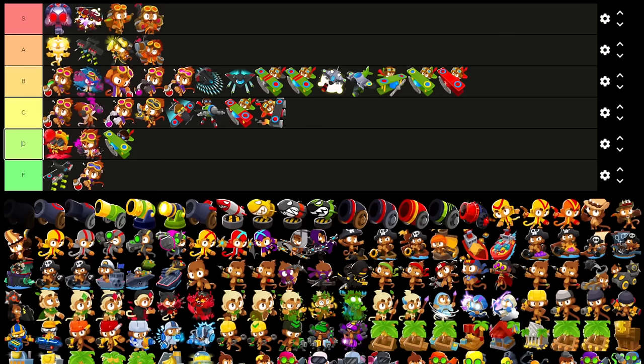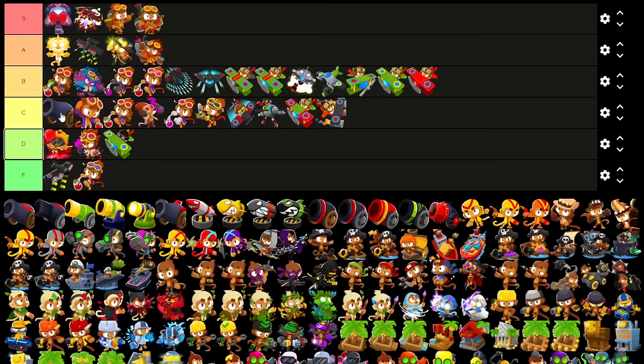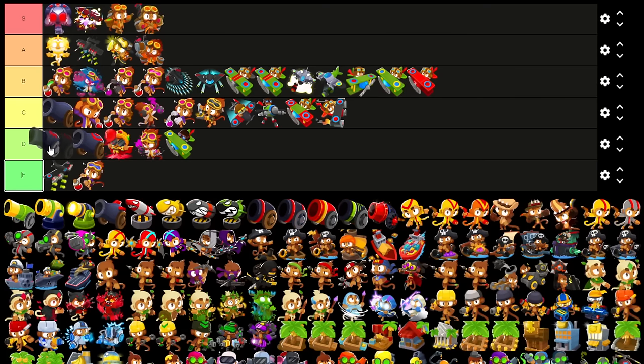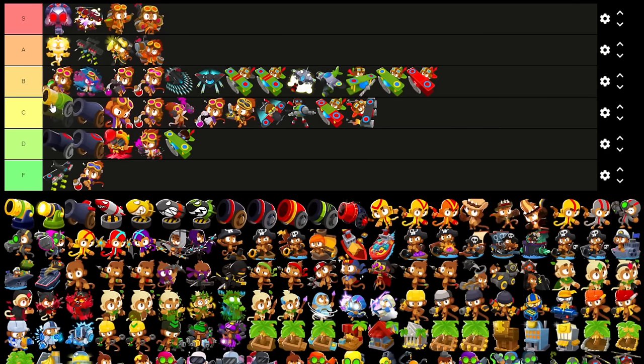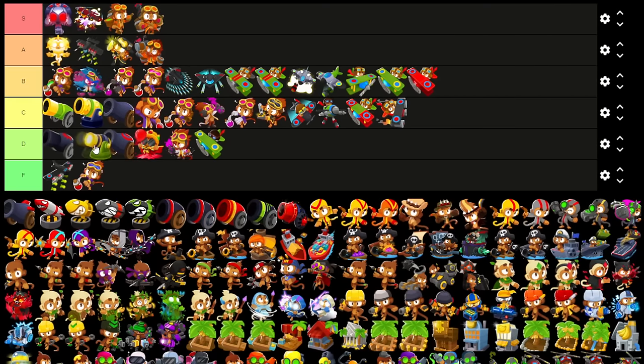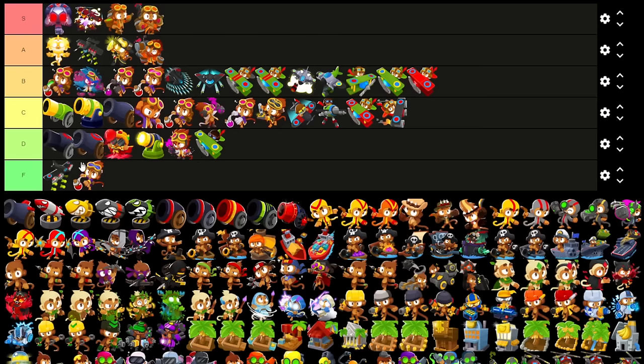Now I move on to bombs. I think 0-0-0 bomb fills the same niche as the Alchemist — it pops leads for cheap. I know range is good and all, but that's really all it gives. I give it a D. Frag Bombs also kinda not that good — D. Cluster Bomb is very good in racing, but in every other game mode there's not enough bloons to make it worthwhile — C. Recursive got nerfed a lot, also C. Bomb Blitz with all its buffs I also think is a D — I don't think it's quite F, just a step above.